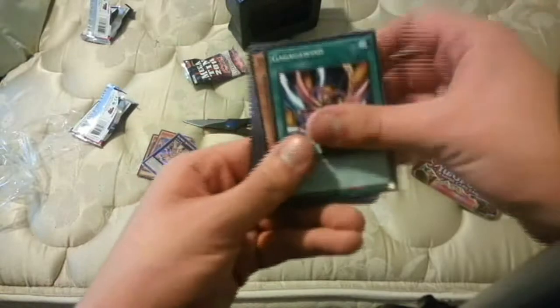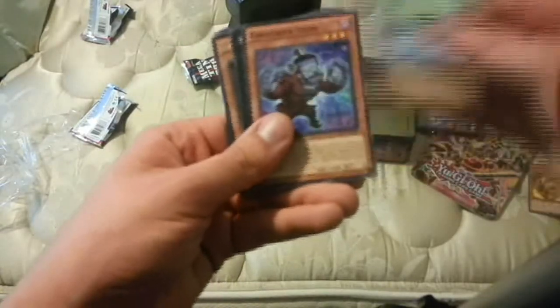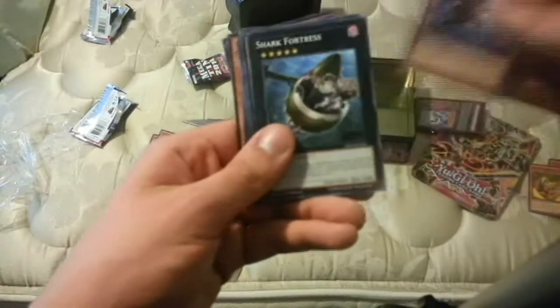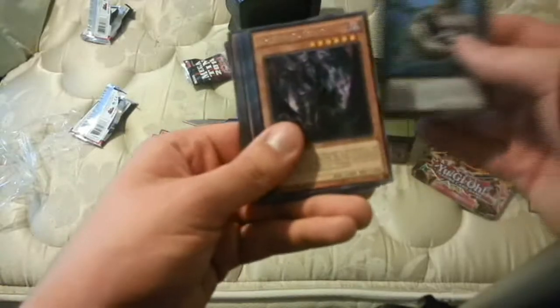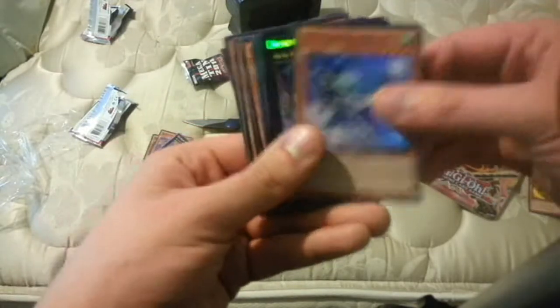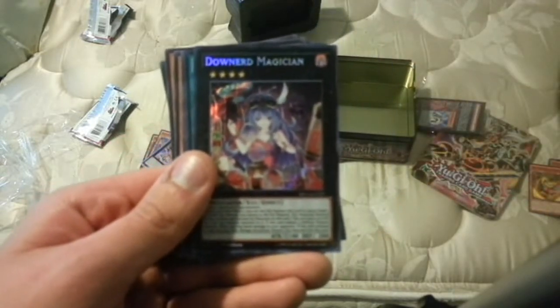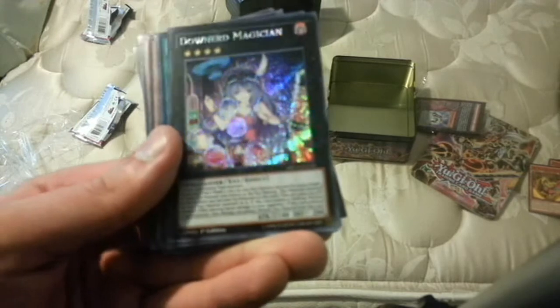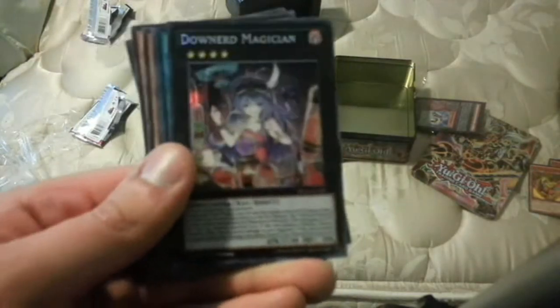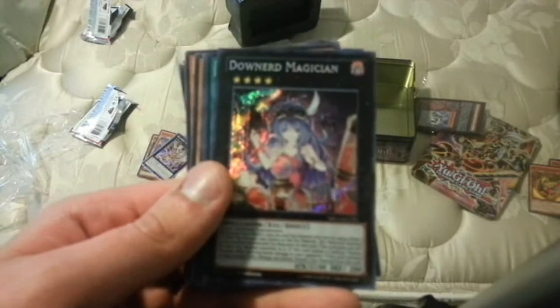Bujintei Ophidian. Coggler Wind. Dozoro Buster. Mecha Phantom Beast Black Falcon. Ghostrick Stein. And... Shark Fortress. Archwing Giant. Mecha Phantom Beast Beast. Mecha Phantom Beast Blue Impala. Downerd Magician. Wait a minute — if this is the card I'm thinking, this is an extremely valuable card. I'm not too certain, but I was looking on YuGiOh Prices and I think this is the one that is extremely valuable.